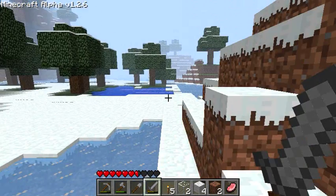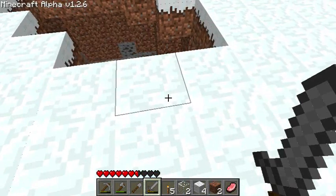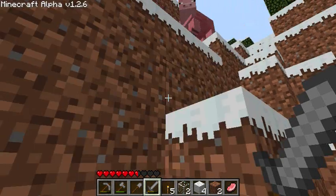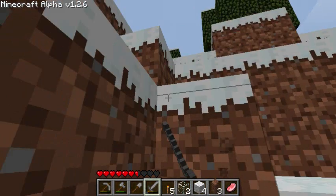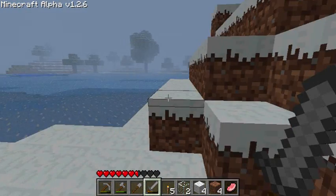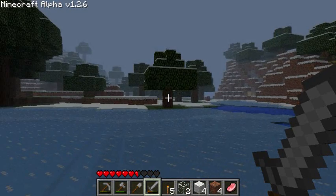Where'd the pig go? Aw man, it died and it didn't give me anything. There's a cave — coal! I can't get that coal, it's too risky, way too risky. I need that meat. And yes, now it is turning night time. Although it's not the worst thing that could happen, because I know exactly where to go, so I'm not actually freaking out — which is what usually would happen in this type of scenario. And now the pigs come out! That's just not fair.